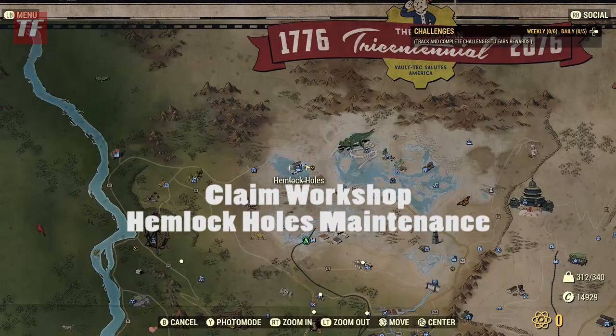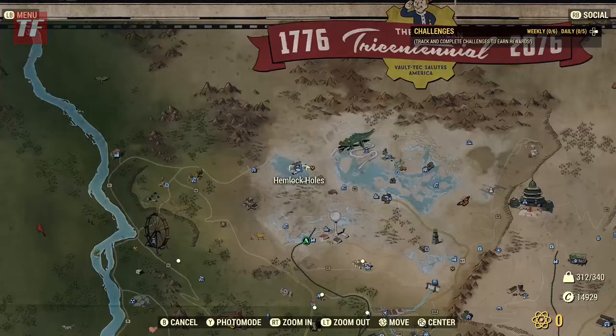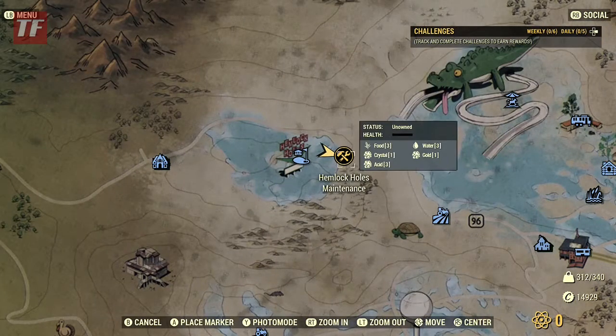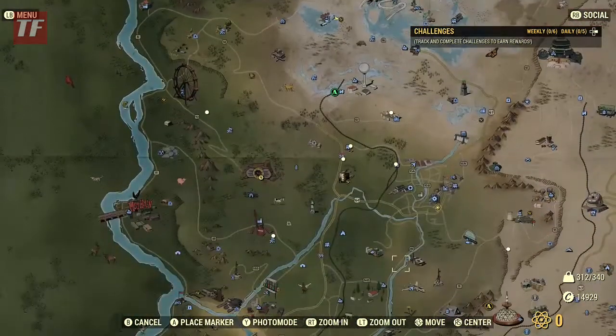What's up everybody, it's Kyle with Testfire Gaming. Today I'm going to claim Hemlock Holes Maintenance and take advantage of the three acid extractors that you can put up here. They'll get you 30 per trip, which is really nice, because they each hold 10.